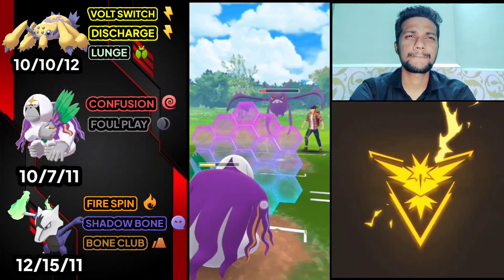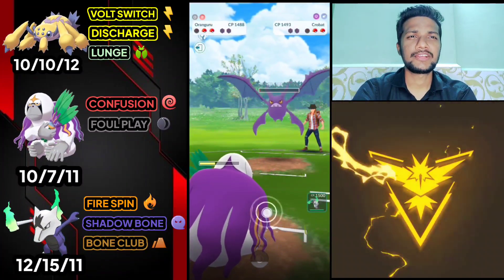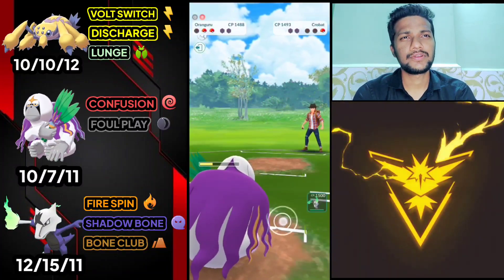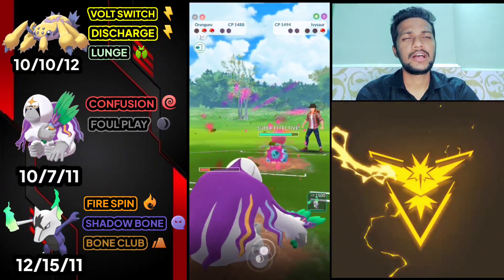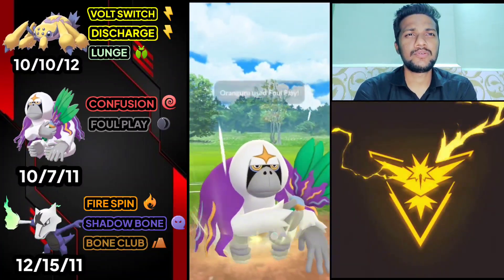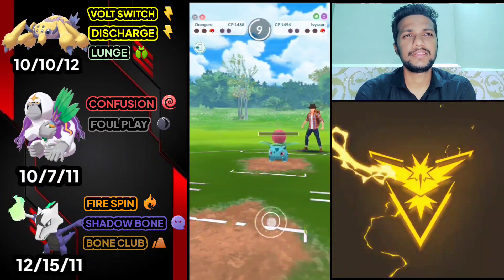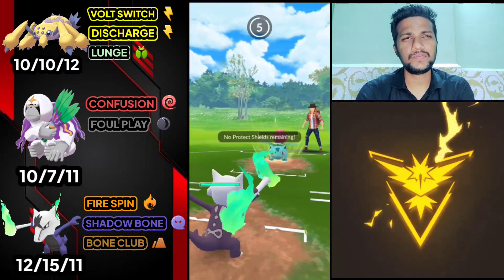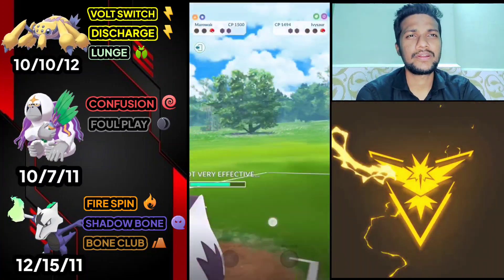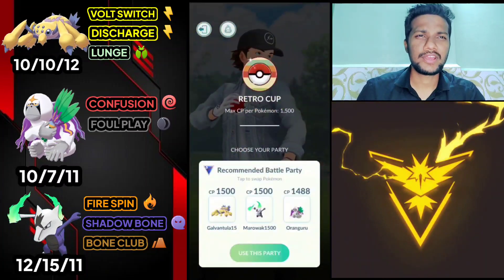Farm it down with Confusion and use the charge move on the next Pokemon. We got Ivysaur. Ivysaur is also weak against Confusion and we have Foul Play. Let's use Foul Play on Ivysaur. We have Alolan Marowak left, so it's GG for us — easy win. Sludge Bomb doesn't do anything on Alolan Marowak, so it's an easy battle for us.